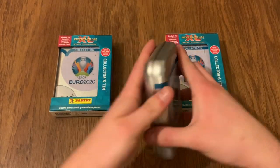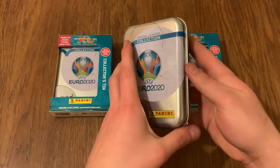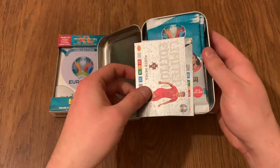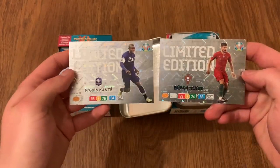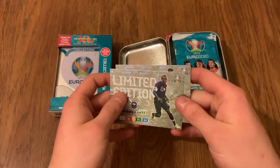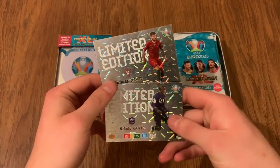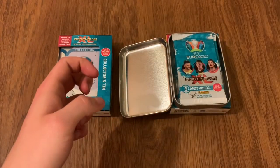Today we'll see whether all three tins contain the same limited editions or if they're going to be different. The tins are hinged, which is my favourite way of doing it. The two limited editions we're getting are N'Golo Kante and Ruben Neves — France and Portugal. I wonder if these are going to be the same in all of them. There's only one way to find out — let's open up these packets.